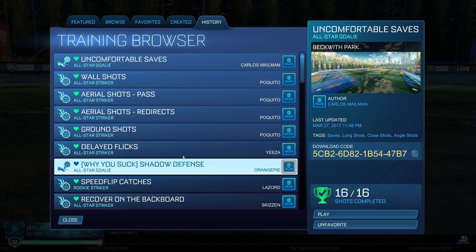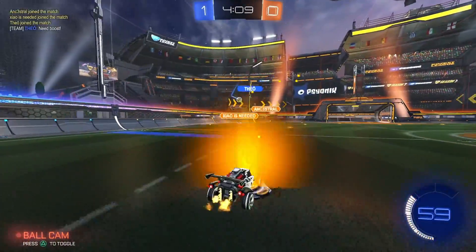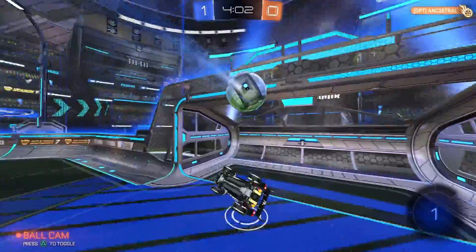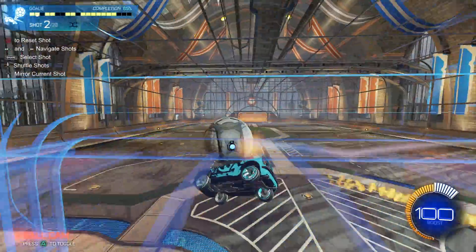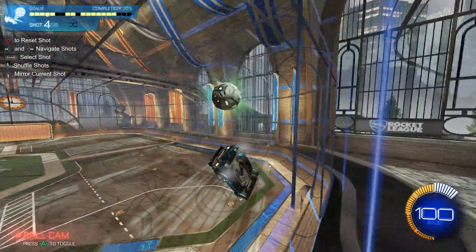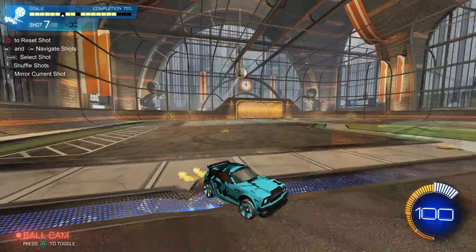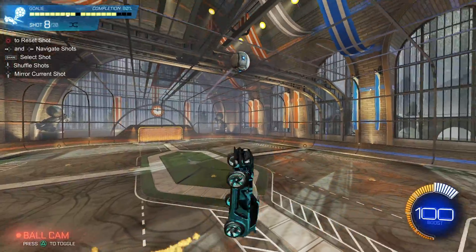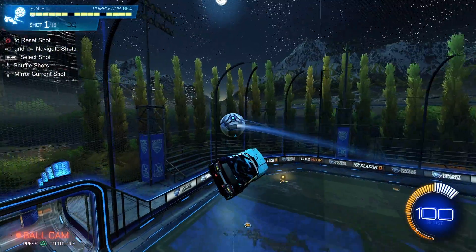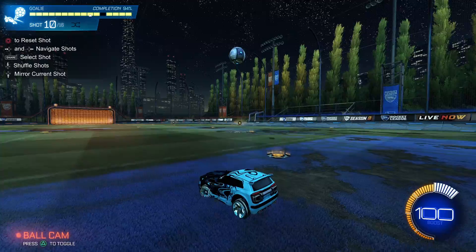Training drill number one is the shadow defense training pack for 10 minutes. Shadow defense is one of the most important defensive skills to have as a Rocket League player — no matter what rank you are, you'll always face situations where opponents have possession and are making their way to your goal. This training pack helps with that, giving you shots to save from a shadow defense position. You want to put the ball into a safe position, which usually means the corner. If you find this pack too easy, use the more difficult alternative called 'Uncomfortable Saves.'